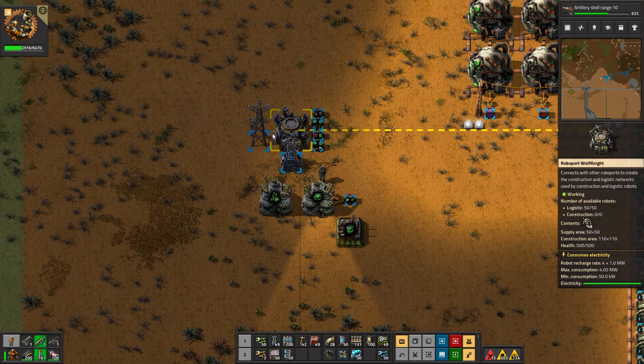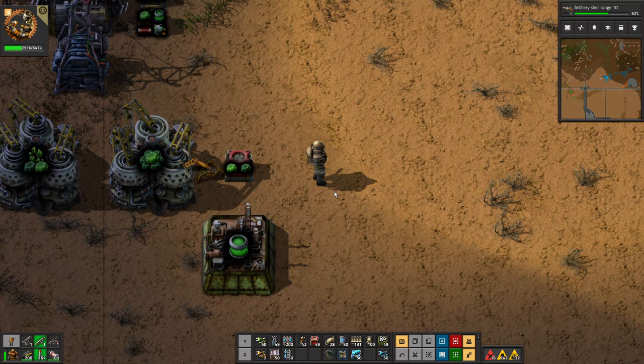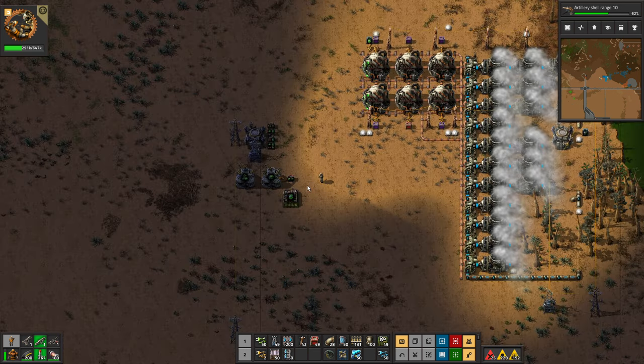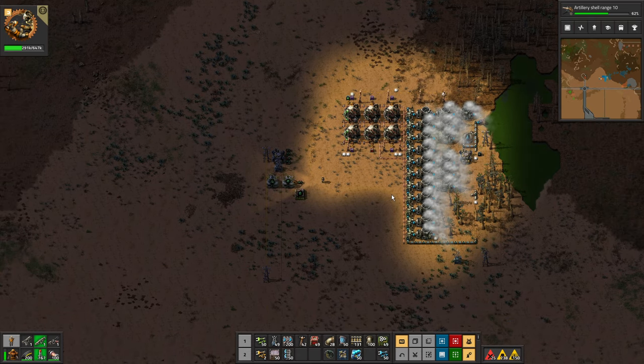Hello and welcome to another Crunchy Cat Megabase of Chaos game where we take an old Factorio game and make it better. We've made a nuclear power station but we've only got two nuclear reactors active, so we need some nuclear fuel.